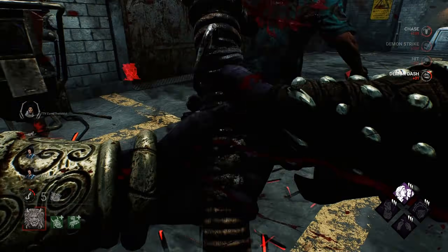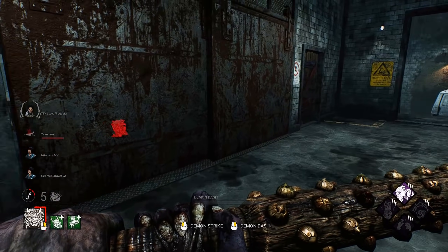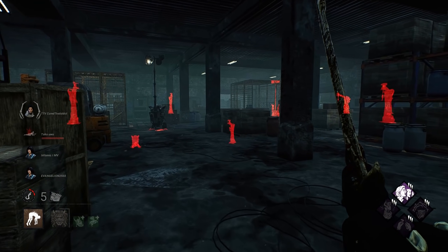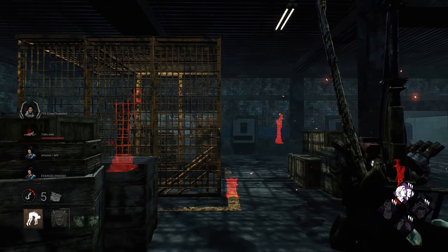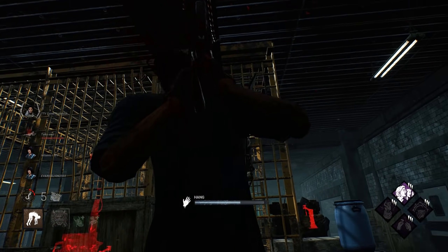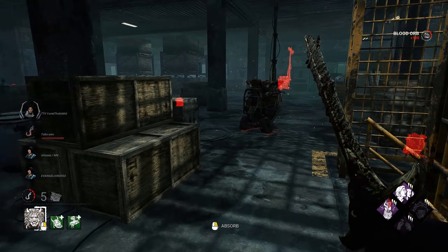We're just going to take our time and get our free hit. Now, while Oni has a ton of snowball potential, you shouldn't always be looking for it. It's perfectly okay to get a single down and then pick that person up. But on The Game map, whenever you're playing here, you're really looking for one hits and then moving on, and trying to keep your power as much as you can.